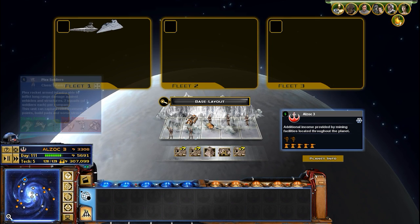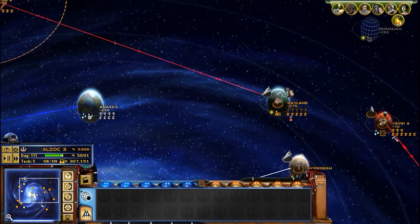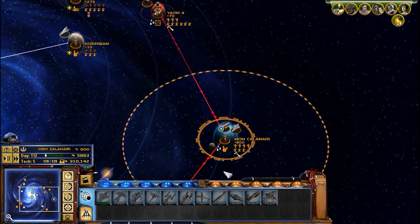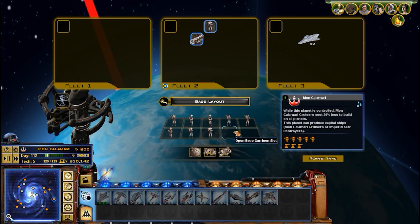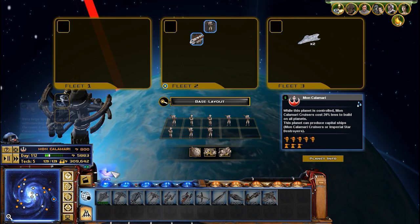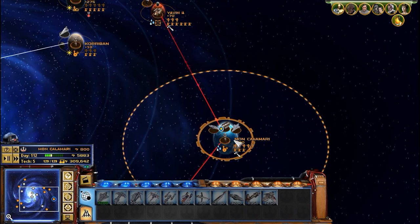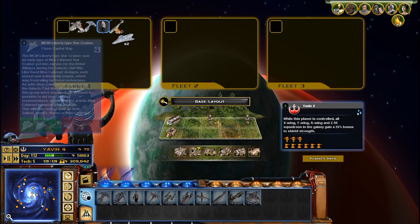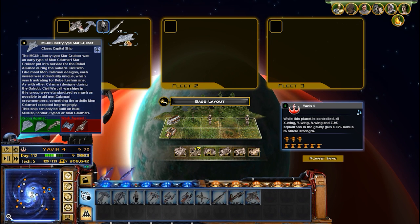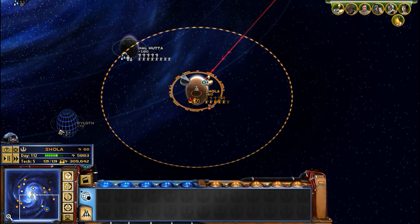I can probably use these to take out some troops here, especially because of the barracks, and use those reinforcements in orbit. This building is building as many troops as we can. Actually, this hangar repair bay might be more useful over here. So we'll have four of the MC-30s, four of the Liberty-class Star Cruisers, and a few more ships. I want to build up some more repair bays if we can afford it.